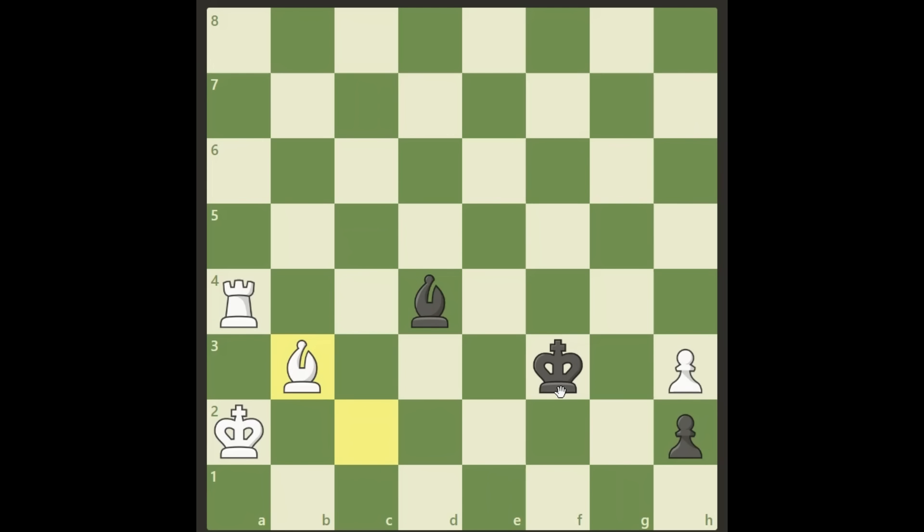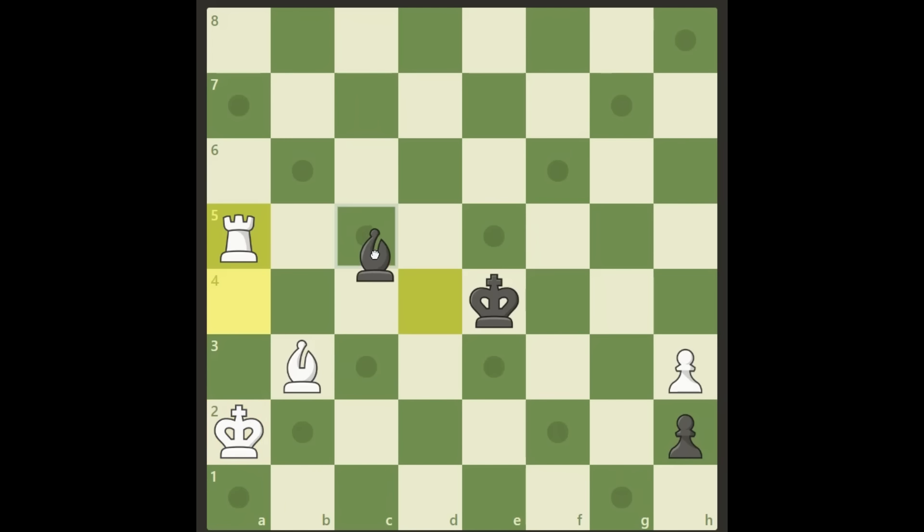And now, obviously, black wants to stop that, so he plays King e4, blocking this square again. And now, what do we do? We put our rook on a5 to cover here. And that's why we couldn't have our king on a3 — because black will do the exact same maneuver. He will play Bishop c5, and if he would have done that with a check, then we couldn't win. Now we don't have to worry about that.